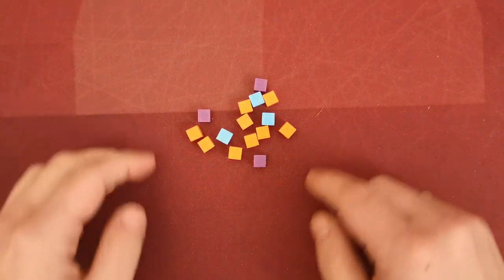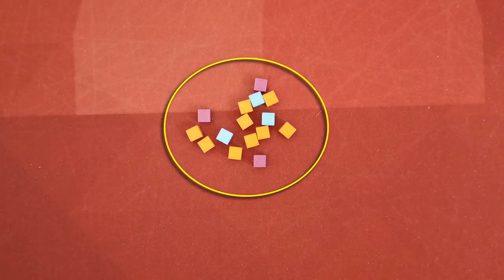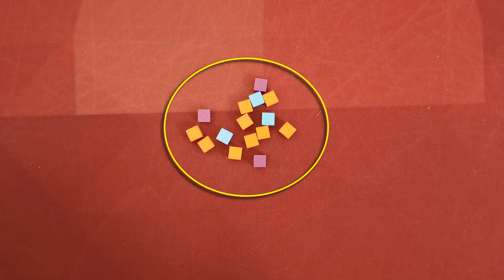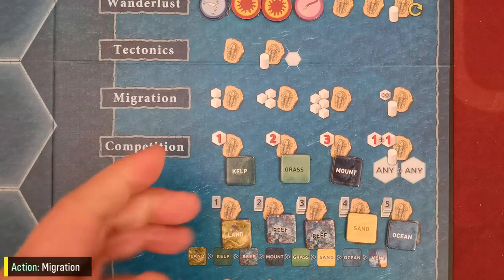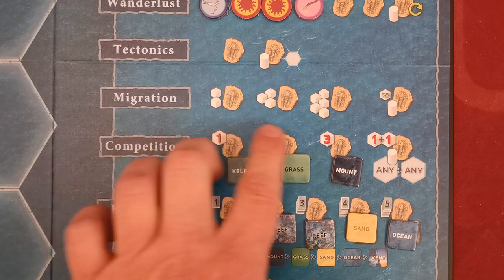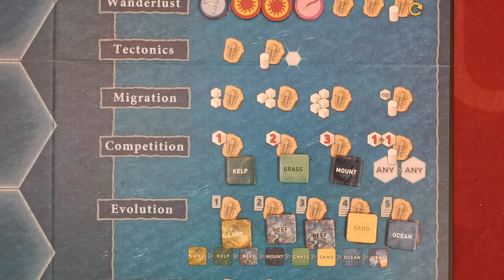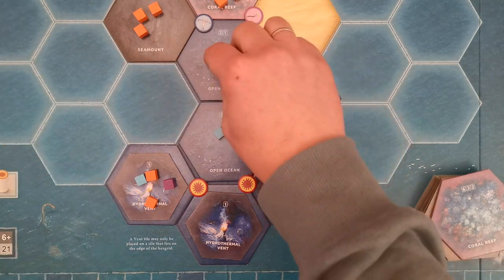During the game, all species cubes that become eliminated are set aside in an eliminated pool — they do not return to the player's gene pools. The tectonics action is one way to revive an eliminated cube. With the migration action, players can move their species on earth to an adjacent tile. Players may move a number of species up to the number indicated on the action space. With a special action space, players may move any number of their species. You must first choose which species will move, and then move them.